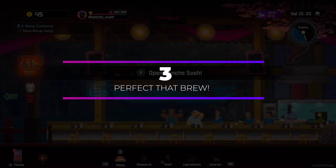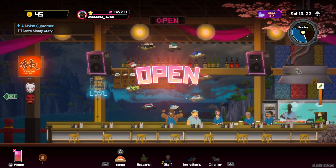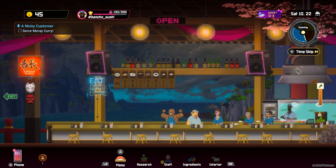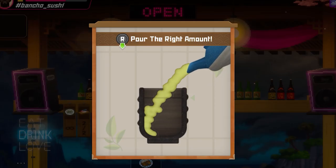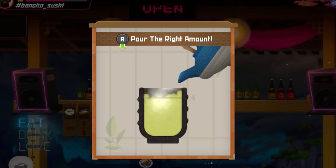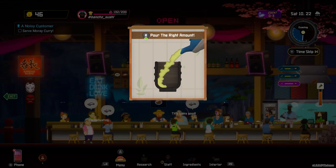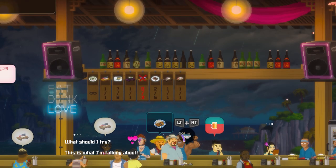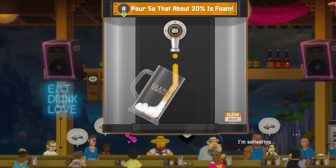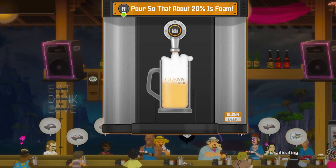The amount of gold Dave earns for cups of green tea is based on how well the cups are poured. If the cups are too full or not full enough you'll get far less than a perfectly poured cup. Green tea can make you a decent amount of money in the early game as long as you pour effectively. More drink varieties and mini-game variations are introduced as the story progresses, but practice makes perfect and you'll soon get the hang of it.